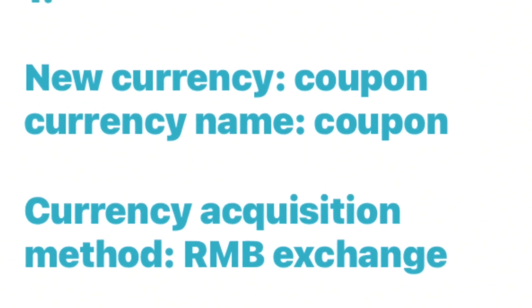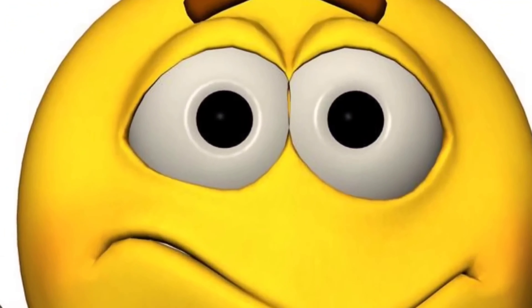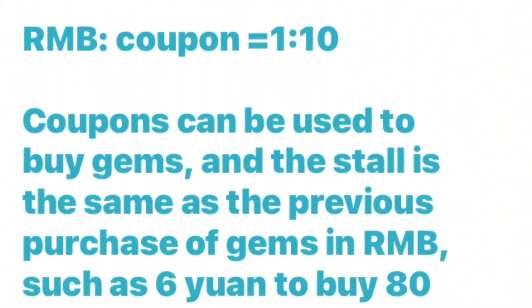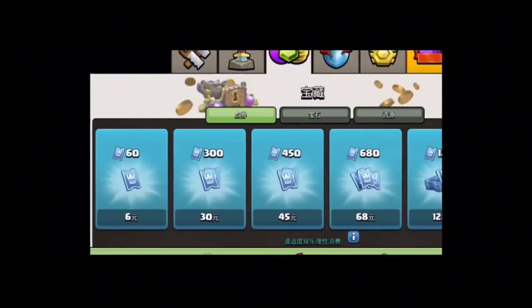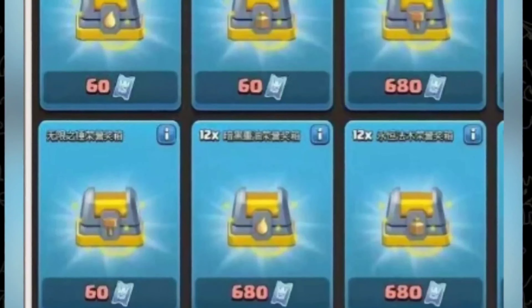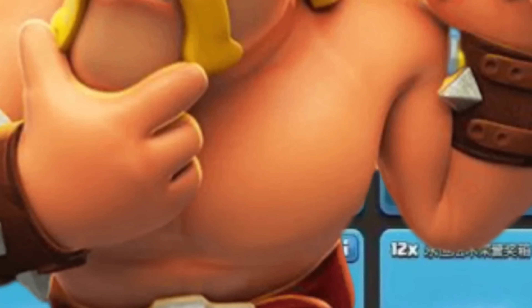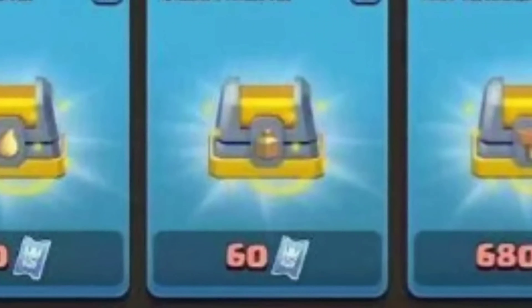The translation says 'new currency coupon' — currency name: coupon. So Chinese Clash of Clans has coupons. Scrolling down in Translate, it says coupons can be used to buy gems. This is literally so dumb — they're trying to get you to buy tickets, and then you spend those tickets on gems. Why don't you just buy the gems? But it looks like there's something else you can spend these on, which are treasure chests — we've never seen treasure chests in Clash of Clans. So yeah, coupons: another unnecessary feature.